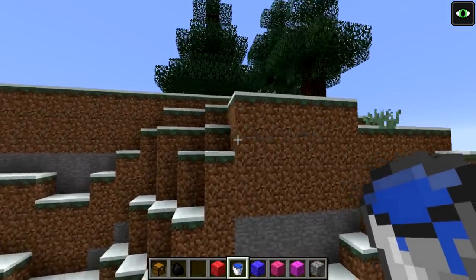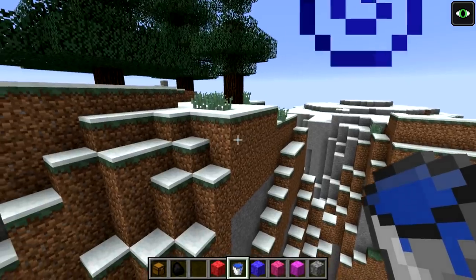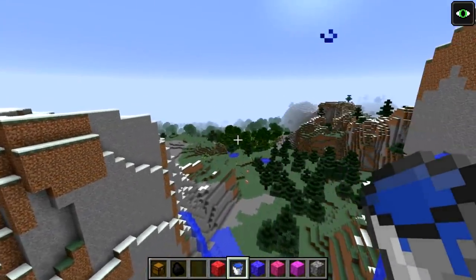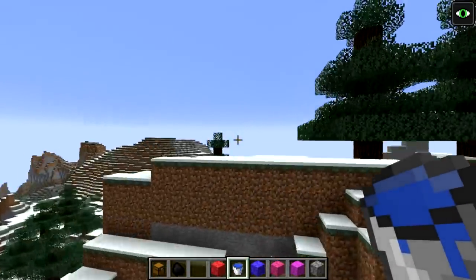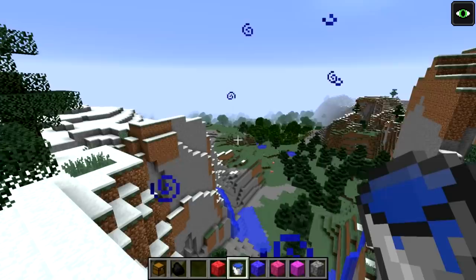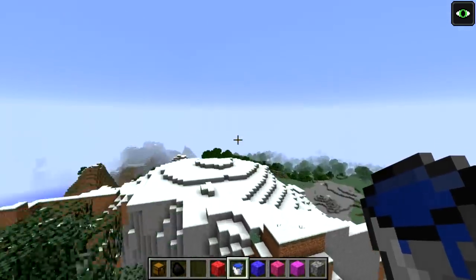There have also been some changes to the phantom mob. The phantom mob will now despawn in the overworld during the daytime, so whenever it's daytime the phantom will despawn. Also, they no longer spawn in the End, so the End is a little bit less hostile now without phantom mobs spawning there.